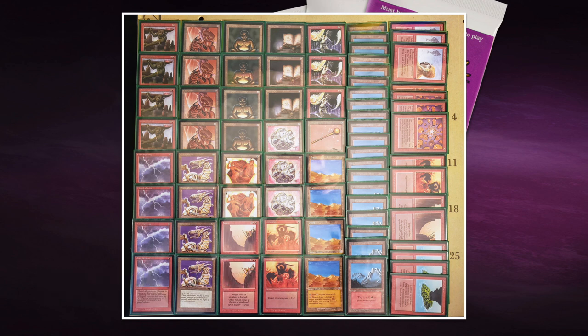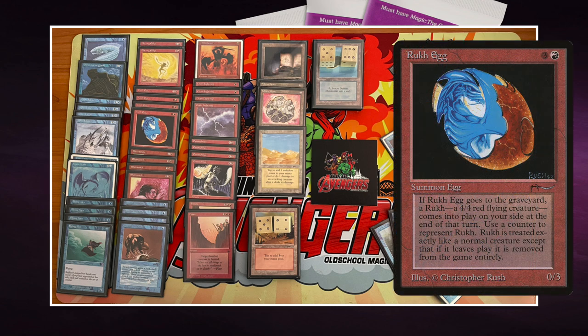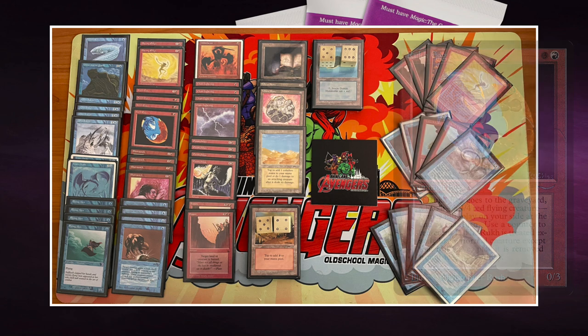Now let's look at the deck of his opponent — Martin's Bloodthirsty Eggs. Here we see the deck and a lot of Rukh Eggs, which makes absolute sense because Rukh Egg is a common in this format and so is Chain Lightning. Rukh Egg is a 0/3 from Arabian Nights, and when it goes to the graveyard, you get a 4/4 bird token at end of turn.